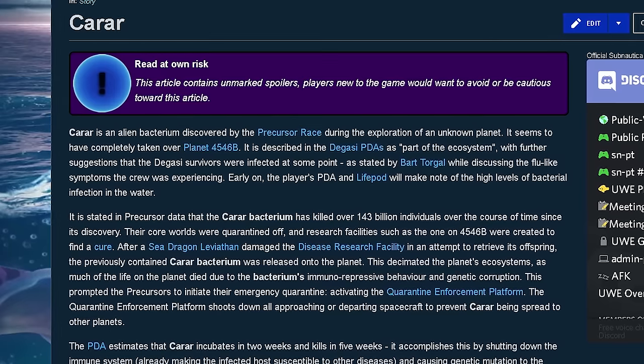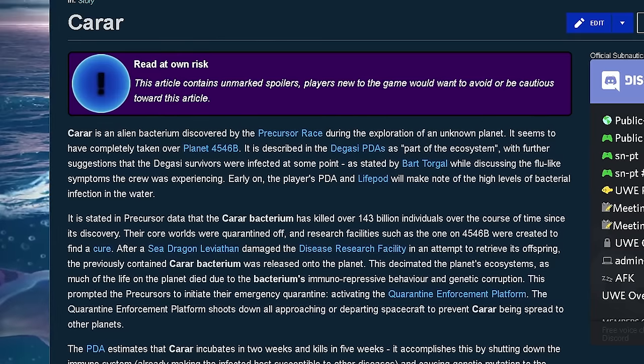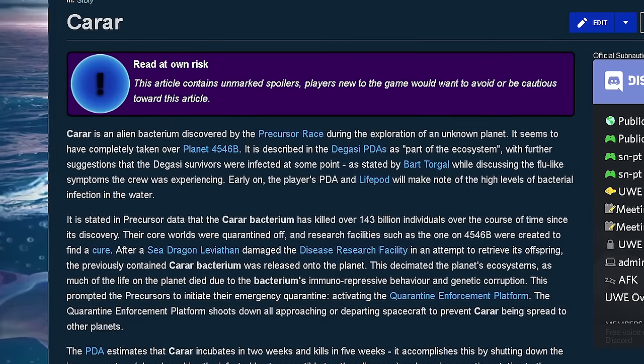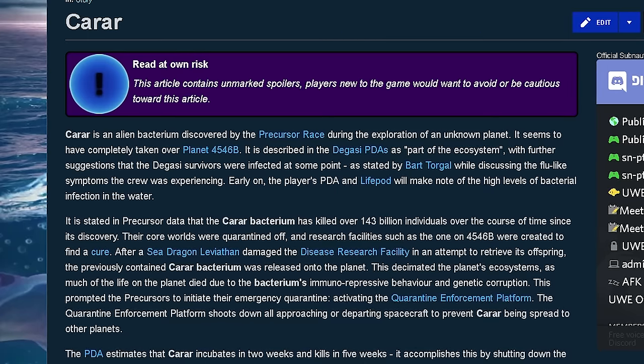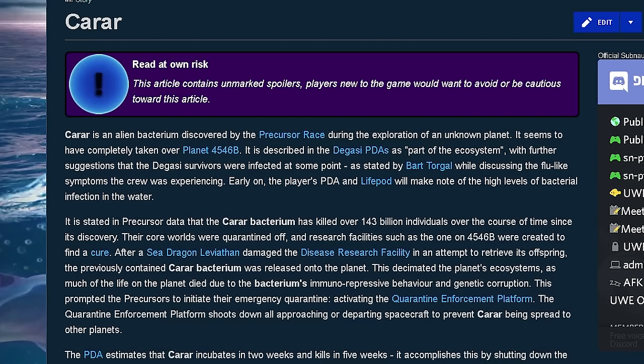I'm not sure that we ever will know the details of how the Kharar even started. But as any other bacterium would, their core worlds were quarantined off and research facilities such as the one on 4546B were created to find the cure. As soon as you are exposed to the planet, you are infected with this bacterium. You'll clearly have super gonorrhea and you need some kind of cure or treatment that modern medicine cannot provide.